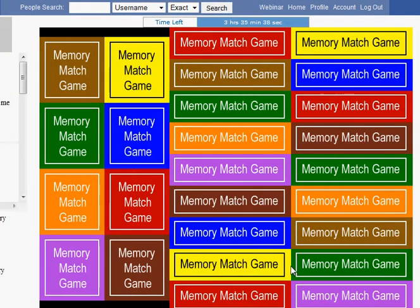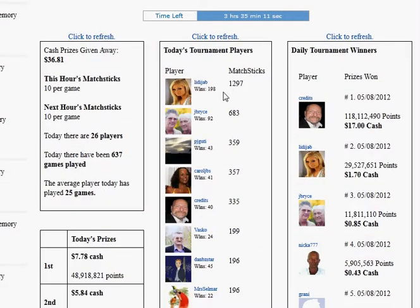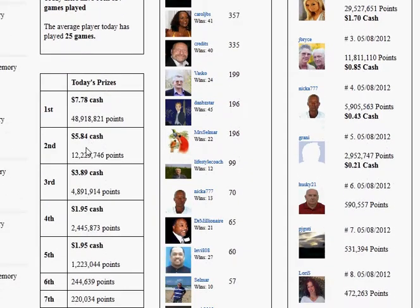It will show up like this — boxes with different colors. Your objective for this game is to match up two and two pictures. When you have completed the board, you get points and matchsticks. The important thing is matchsticks, because matchsticks determines where you are on this list. As you see here, it pays five people.